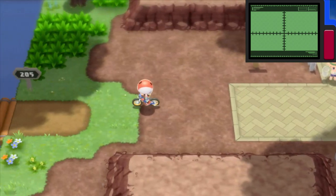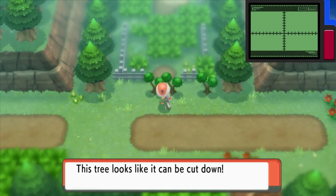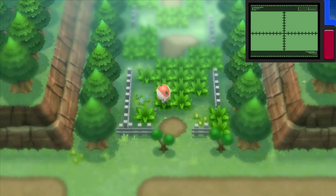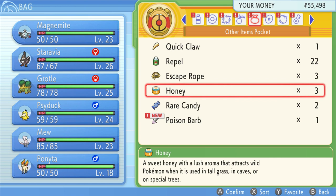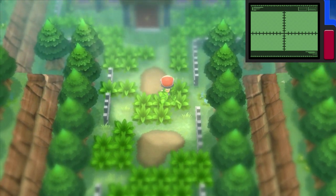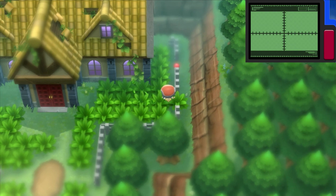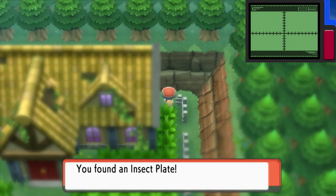Let's actually go now. We're going to start with the Old Chateau, which is pretty much right there. So we're cutting these trees. This area has no trainers, I know that for a fact, but there are a lot of items you can get. I think there's only one item per room. Got another one — I think it's right up here. Insect Plate!